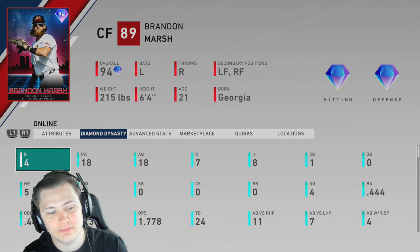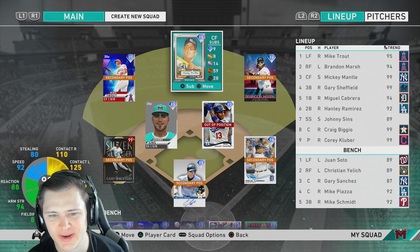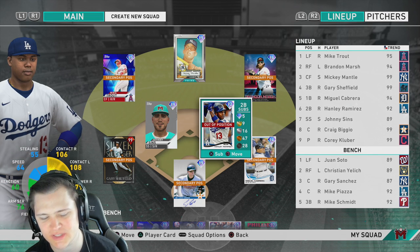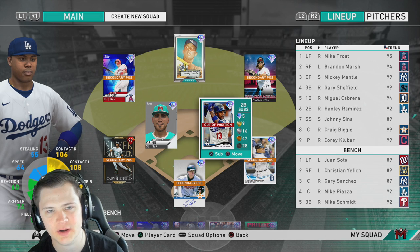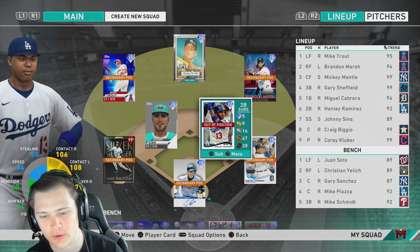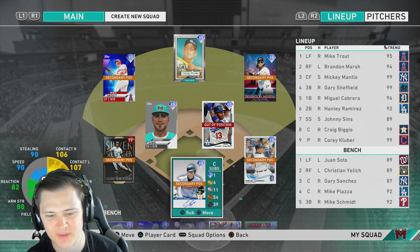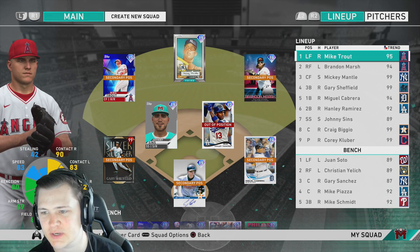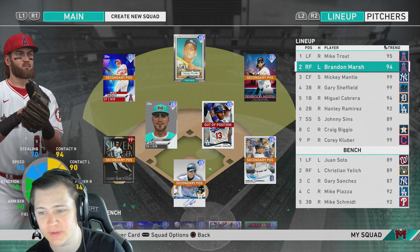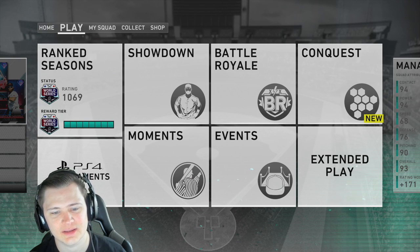A little backstory — we've already played four games with him on Legend, five home runs, hitting .444 on Legend. He's done really well. In right field we got Brandon Marsh, center we got Mickey Mantle, Mike Trout in left, Harry Sheffield at third, Johnny Sins at second base — still out of position but plays good enough. If you don't have Hanley Ramirez you can use him at short or wherever. Highly recommend you go get this card, he absolutely rakes. Currently we're 1069, let's get right into it.